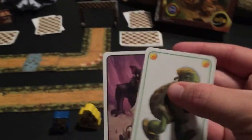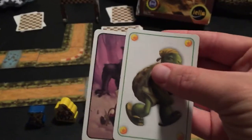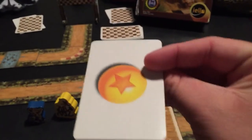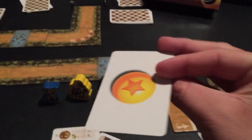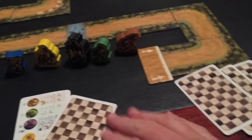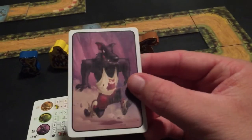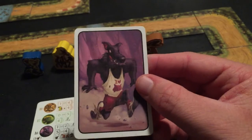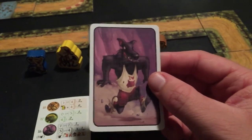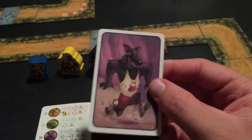Each player also has an animal they're betting on. When you choose, you randomly get one card — there are five of these and you'll randomly get one, so you don't know what your opponents have. Then after the fact, you get to pick one of the seven cards in your hand and root for your choice of any animal you want as your second choice.